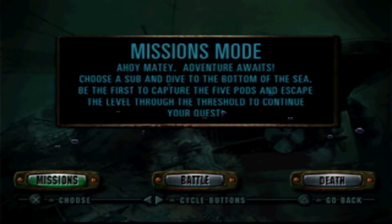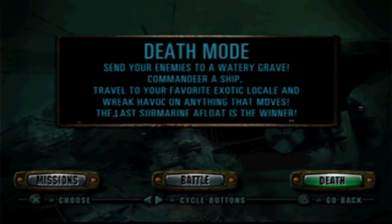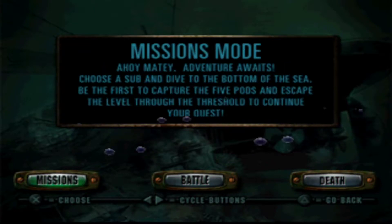We've got three modes. A missions mode — 'Ahoy matey, adventure awaits. Choose a sub and dive at the Bomber Sea. Be the first to capture five pods and escape the level through the threshold to continue your quest.' We've got a battle mode — 'No landlubbers allowed. Select a submarine, a battleground, and any number of opponents. Be the first to collect five pods and walk through the threshold to win.' And Death mode — 'Send your enemies to a Waterloo Grave. Command a ship, travel your favorite exotic locale, and wreck havoc on everything that moves.' We'll go with the mission one.